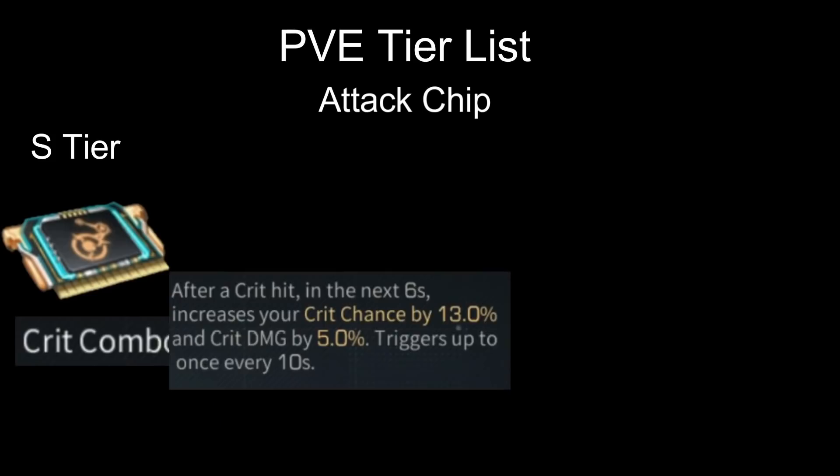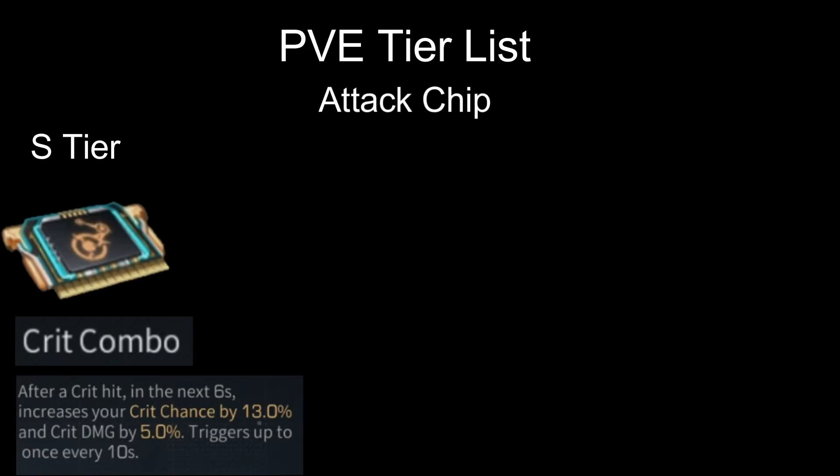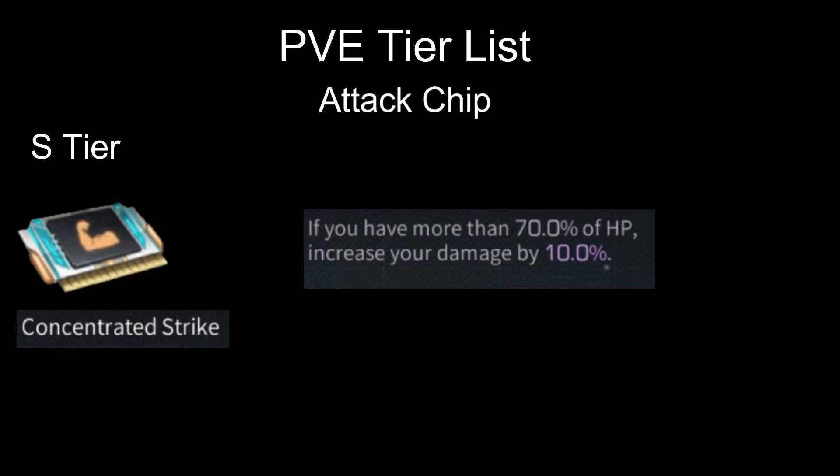If you have high critical chance, this chip is S tier. Next on S tier we have Concentrated Strike — yes, this chip is free but it gives us what we need. The effect is very nice: when your HP is above 70% you will get 10% damage bonus.